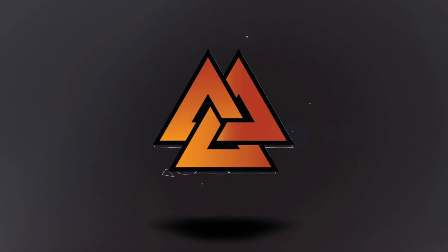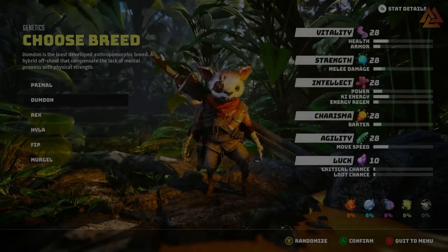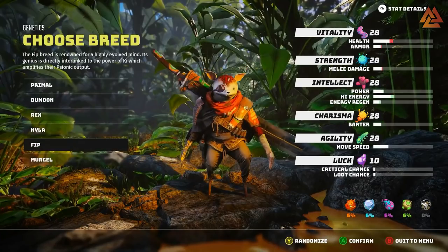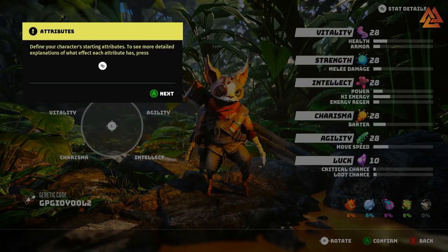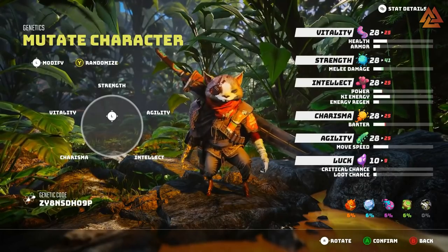What's up guys, Vulcan here and today we're diving back into Biomutant to talk about every class and breed you can be in the game. Today Game Informer released a video that gave some new insight into the character creator and all of the options that we get to choose from. After watching the video, I think we're in for an awesome time creating our little beast that we're going to get to explore this world with.